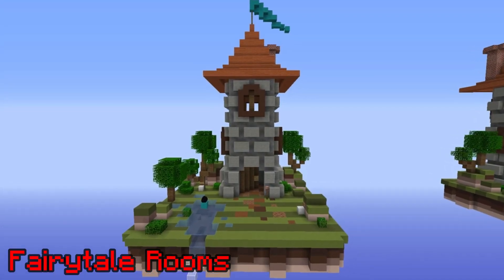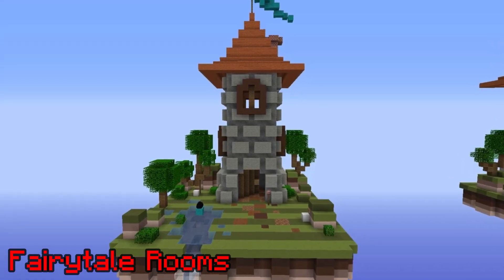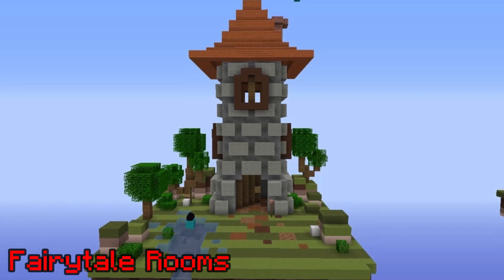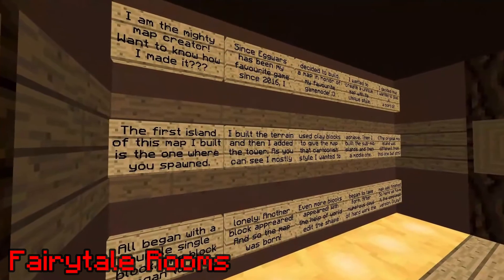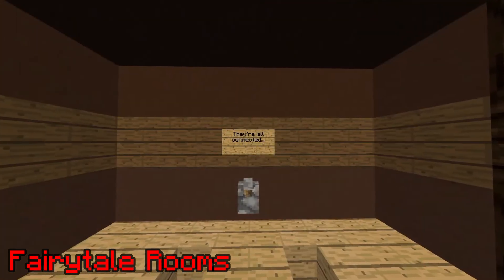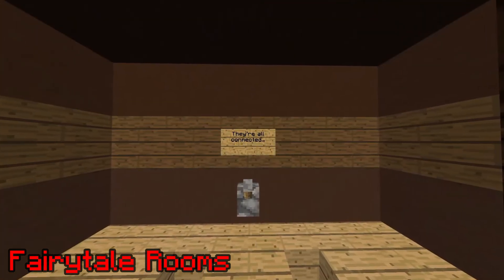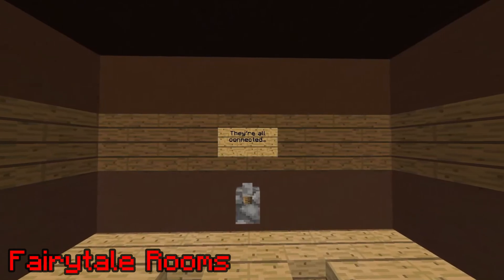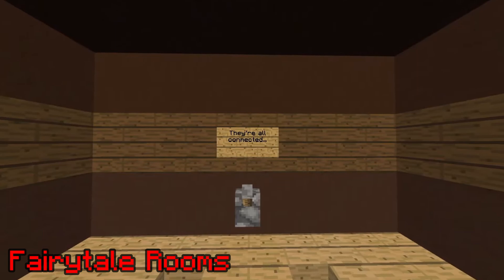Fairy Tale Rooms. In the Egg Wars Duos map Fairy Tale, there are six islands, and on each island there's a tower, and inside each tower there's a room. What's inside? A number of signs containing advice or jokes. There's also a lever with a single sign above it that says, they're all connected. What does this mean? Well, we're just getting started with this abyss of CubeCraft lore, and it's all currently unsolved.